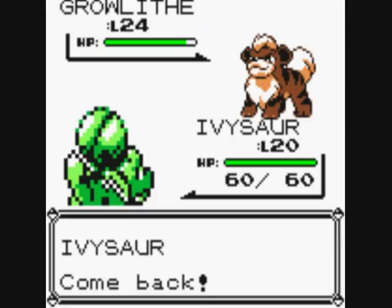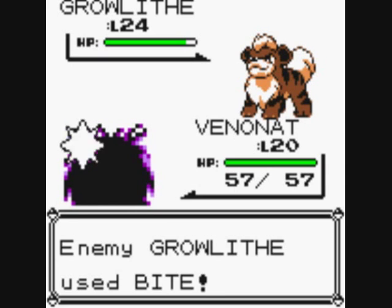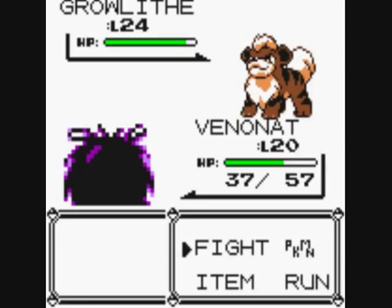I'll get Venonat out to do some damage. I think we can catch a Growlithe in this game in the Burnt-Out Mansion — otherwise they're only available in Red.